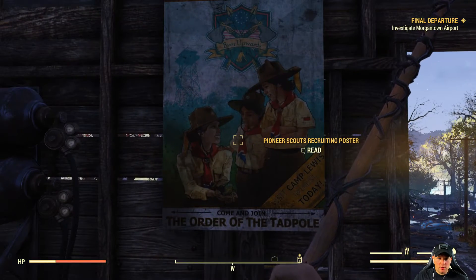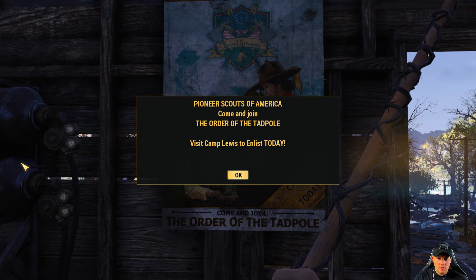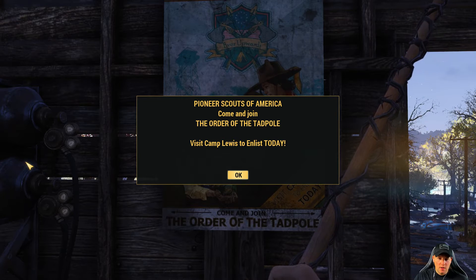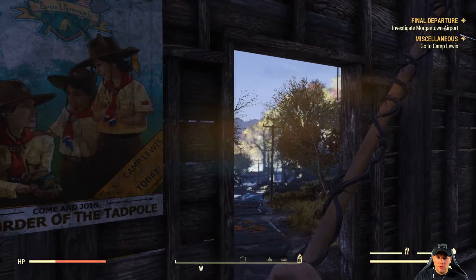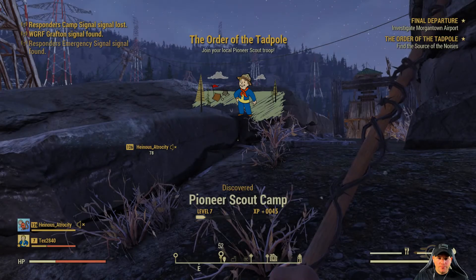So we're going to start this mission right now — Pioneer Scouts of America. 'Come and join the Order of the Tadpole. Visit Camp Lewis to enlist today.' Alright, so we need to go to Camp Lewis.